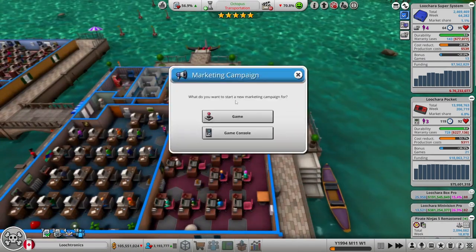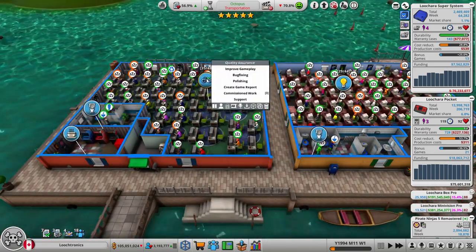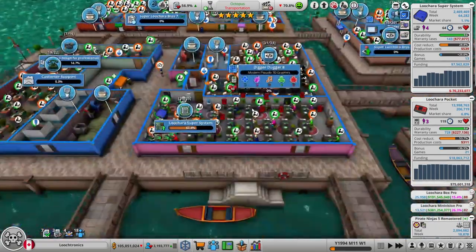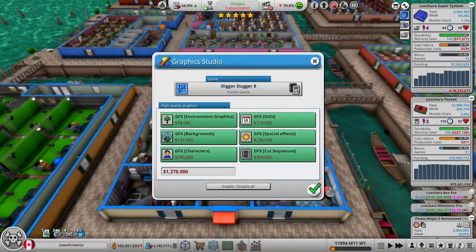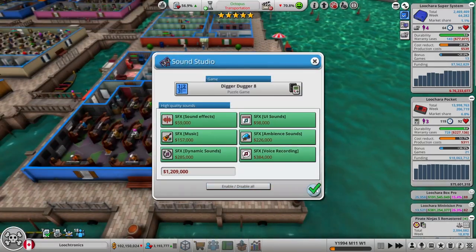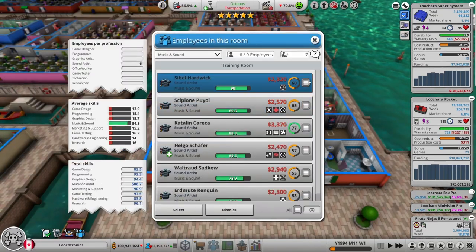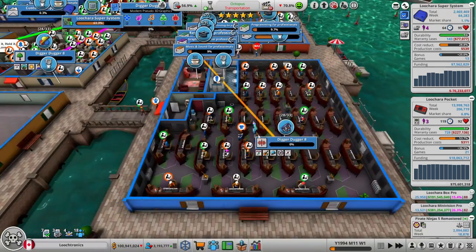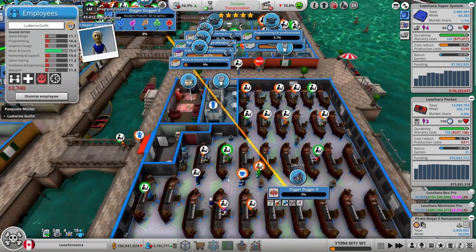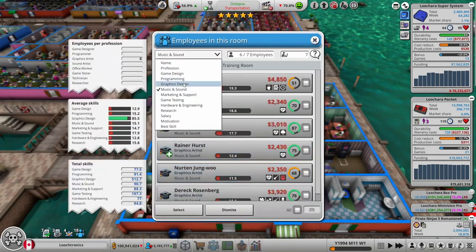Day one patch for Super Lucera Bros. Marketing campaign for Digger Dugger — get it up to 90. We do not have any research to do. I have three game reports I'd best do. Get some high-quality graphics, high-quality animations, and some high-quality sounds. Looks like I have a few maxed-out people in training — one of them has the 'learns slower' trait, so they might be in training for a while.